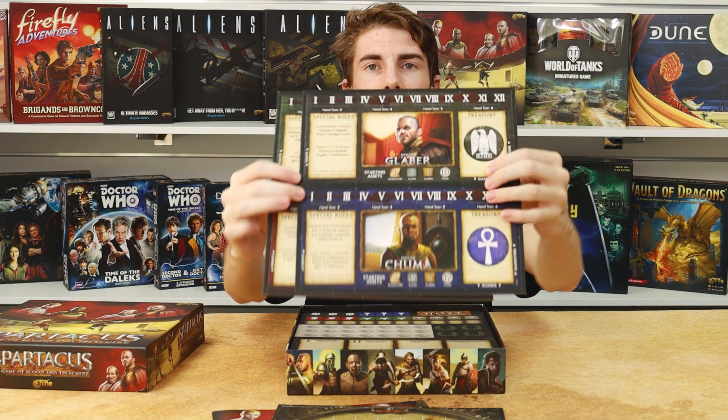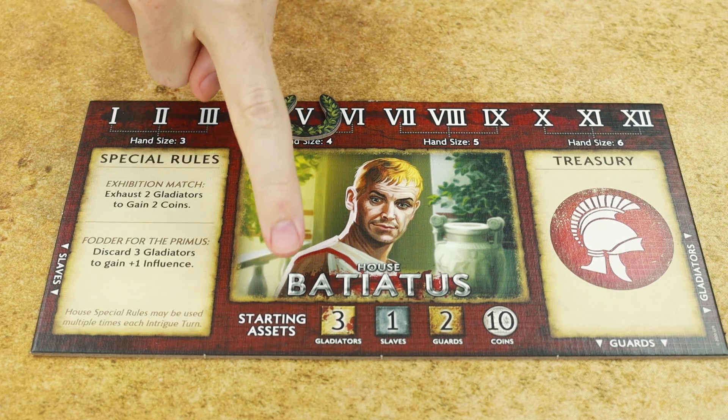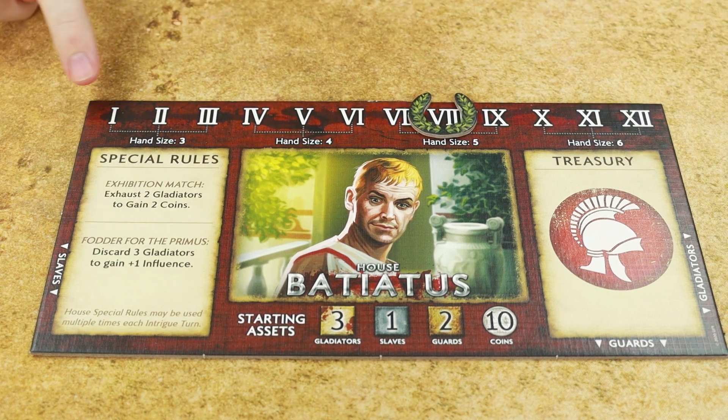Here we have the house cards. These serve as the centre of your play area. This determines your starting assets, such as how many gladiators, slaves and guards you have. You can also track your influence and it shows you your house's unique special rules.